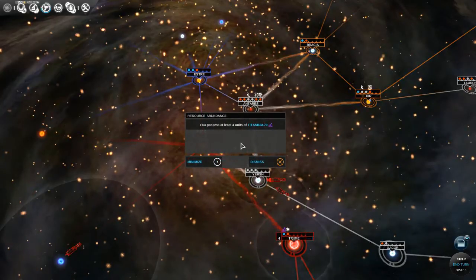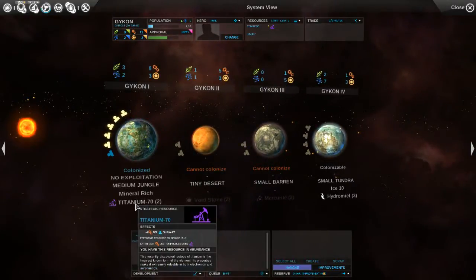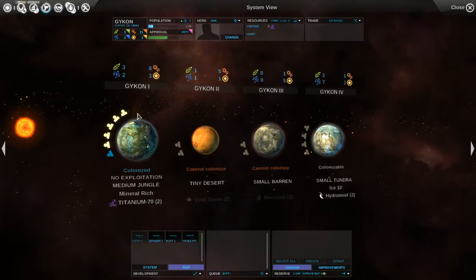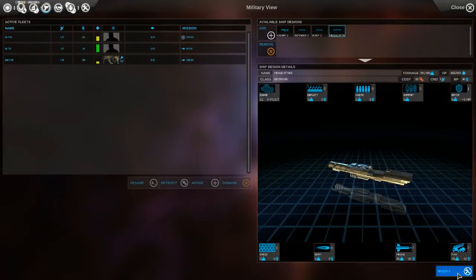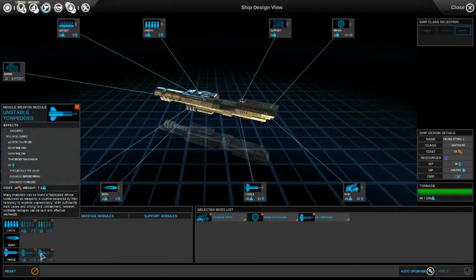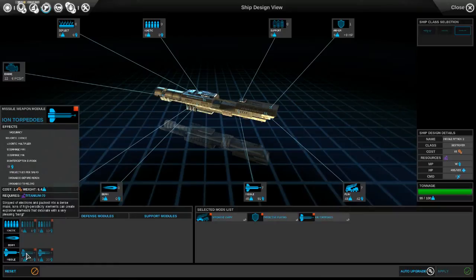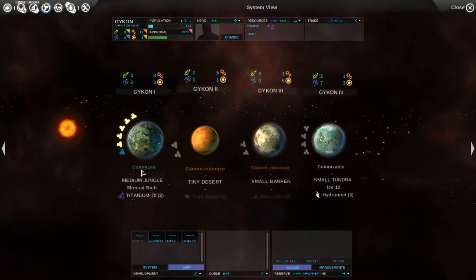Now we do have a resource abundance on Titanium-70, which means we will get an extra minus 30% industry cost on modules using Titanium-70, which is excellent. Which ones use Titanium-70? These missiles use them. They only cost 2.4 now - they were at like 4 points something before - so they're much cheaper basically.